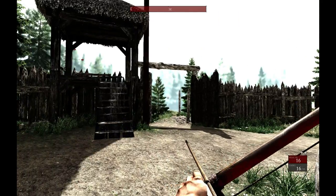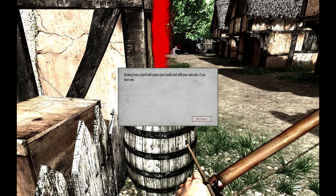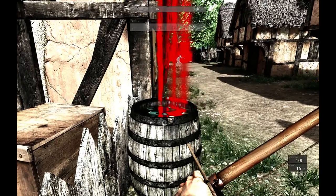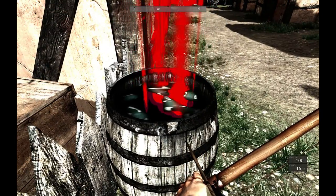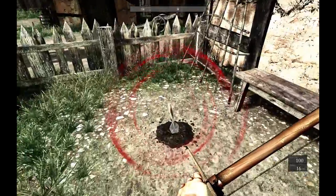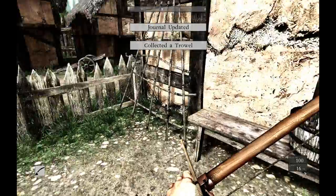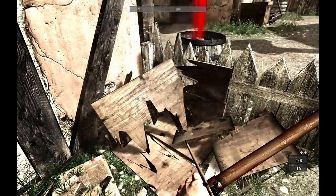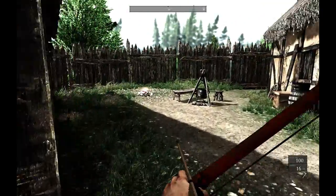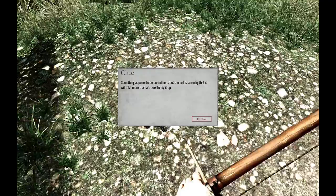Do I hear something? Drinking from a barrel restores health — here's how you heal! I have a hundred health. All right, what's this? We have a trowel. Another empty box. Let's use our trowel to see if we can dig this thing up — it said it was too hard to dig up by hand.